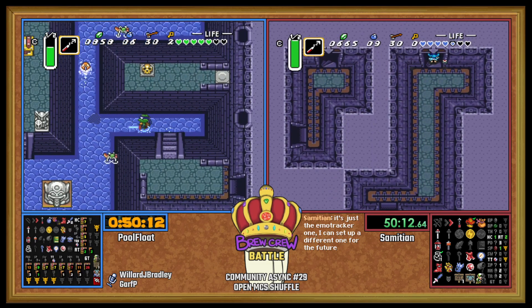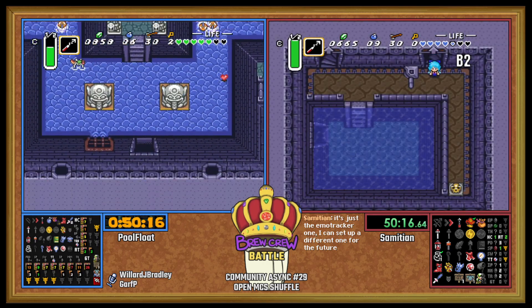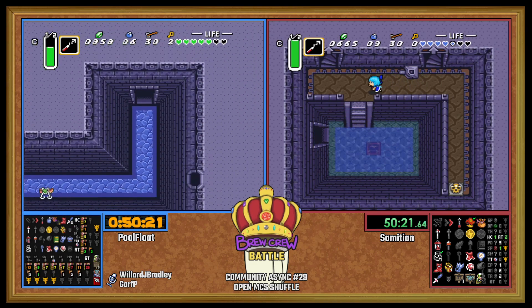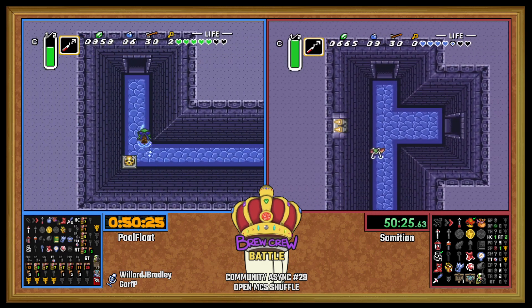If you just want an item tracker, I always recommend HugHud — Houtan's version. Very good. That's what I use for everything — it's what you're seeing on screen right here on the right side. I don't know which one PoolFloat is using.